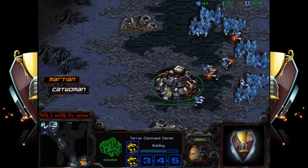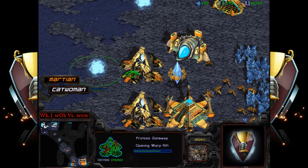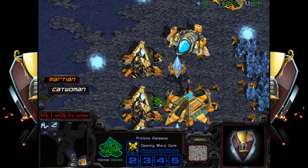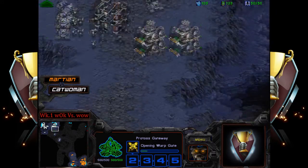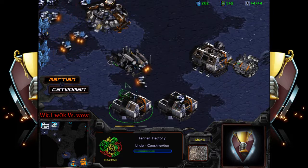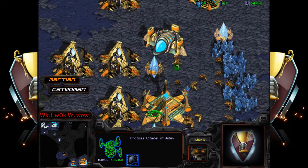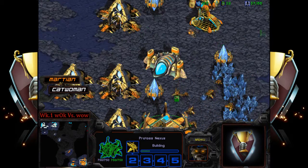No second gas yet for catwoman. At Martian's base we're seeing two more gateways being placed down — and is that a Templar Archives? We're seeing what looks like storm or early DTs could be possible, trying to do as much damage as possible. But catwoman is aware of this and knows the timing of that citadel coming up, and knows the timing of the potential Templar Archives coming up.